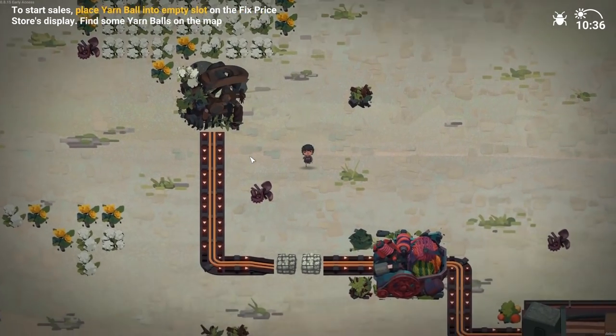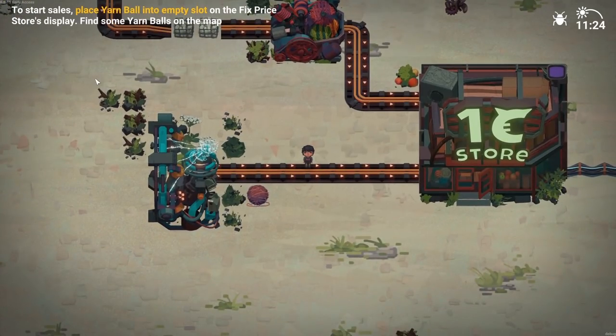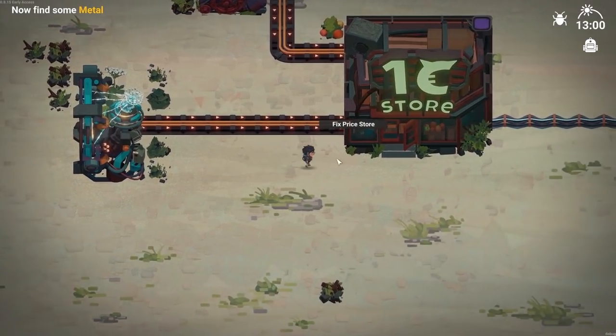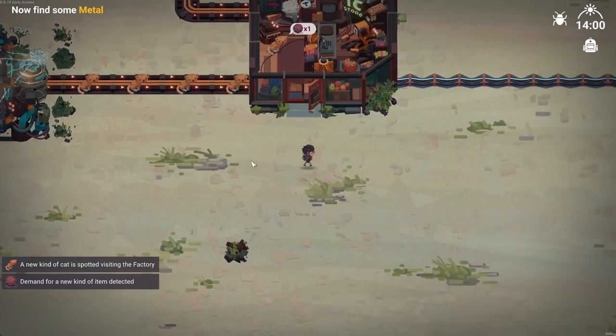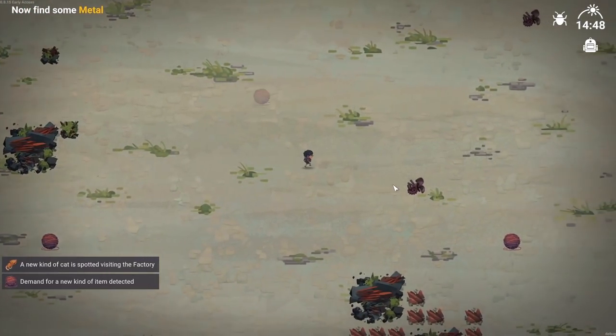So I guess we'll follow it. To start sales, place a yarn ball into the empty slot in the fixed price store's display. Find some yarn balls on the map - there's one. Now find some metal. There go the cats. I have no idea what's happening, but I guess it'll make sense the more we play it. I like the music though.